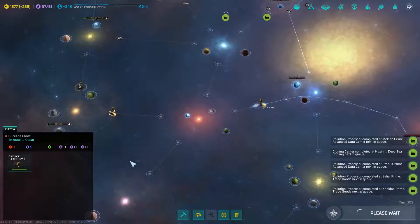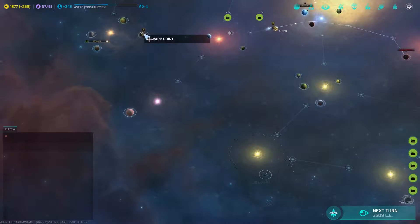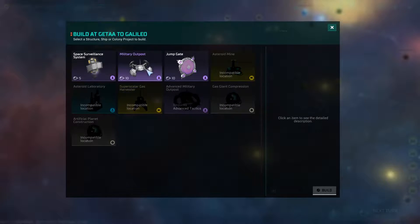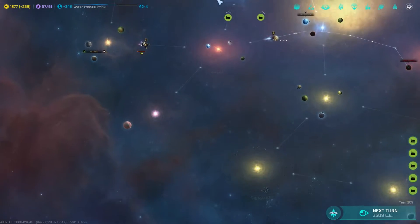Get our space factory over here and working on a military outpost as soon as I can collect them. There we go. And a military outpost.